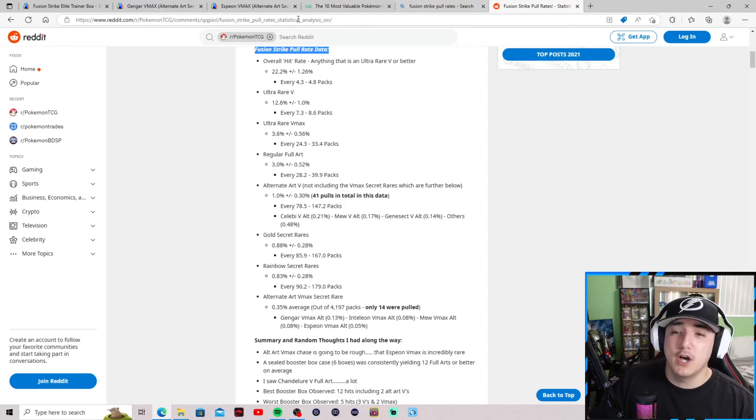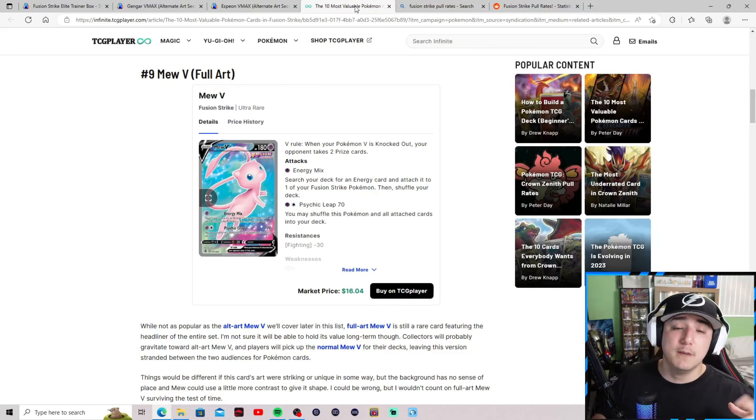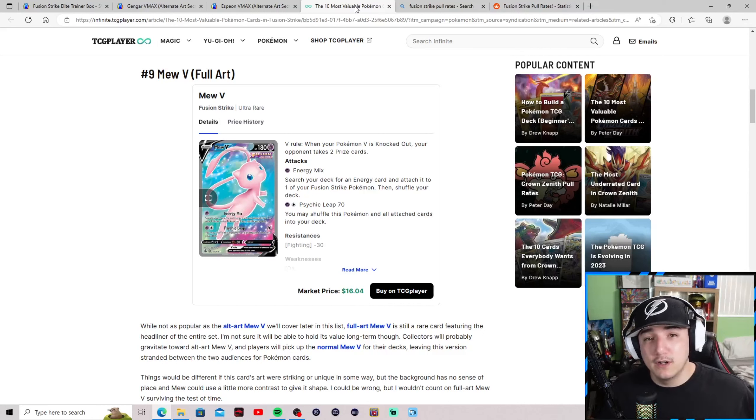Hypothetically you could see a Mew V full art from a booster box, but how many other full arts are there in this set? You're not even guaranteed the Mew. You'd have to spend an unrealistic amount of money hoping to find this card when you can just go out and buy it for $16. I know we all have that gambling itch and the thrill of the hunt to crack a pack and see a banger pull.